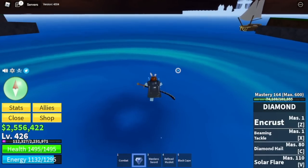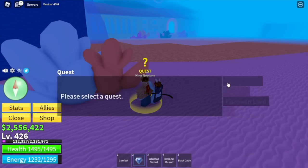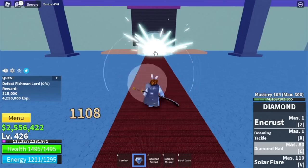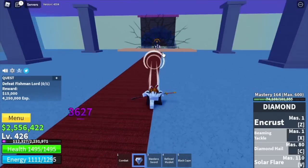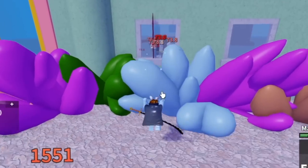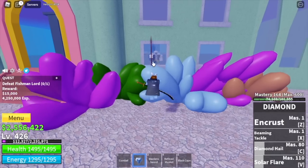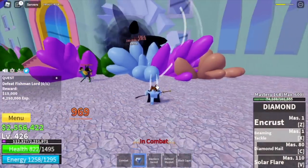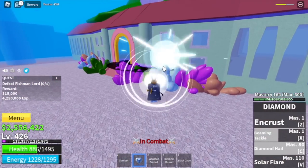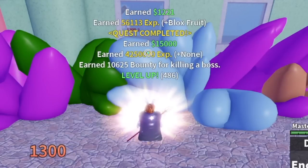Next island is the Underwater City — one of the easiest areas to grind. Check this out: Fishman Lord. Just lure him, then pick a window of your choice. As you can see, you can hit him from here without the Fishman Lord hitting you, which means this is a free kill. Someone appeared again, but no more PvPs — I just wanna focus on grinding and reach level 500 in this area.